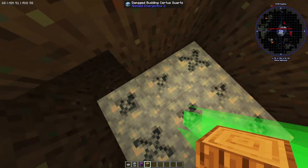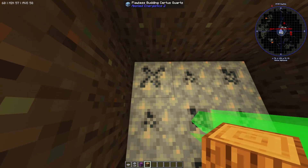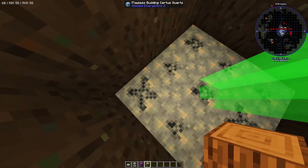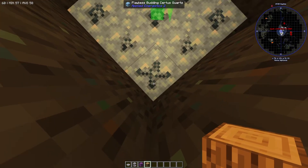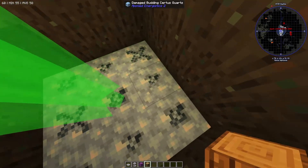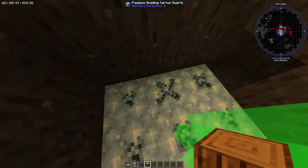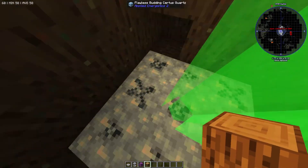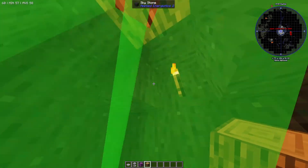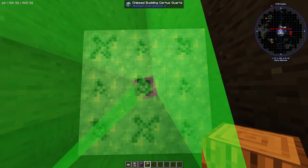I would recommend mining every single one apart from the ones that are flawless. A flawless budding certus quartz crystal is going to keep generating certus quartz forever, but if you break it it's going to deteriorate and eventually break. The damaged and chipped ones are already kind of broken — they'll generate certus quartz for a bit but not forever, so you can pick them up and take them to your base. Leave the flawless ones until later in the game when we can transport them safely using silk touch.